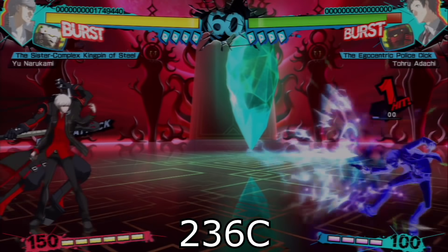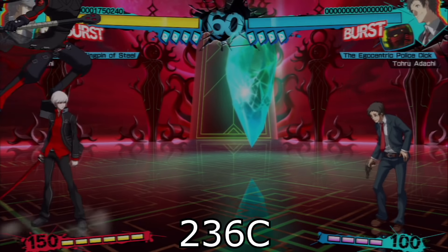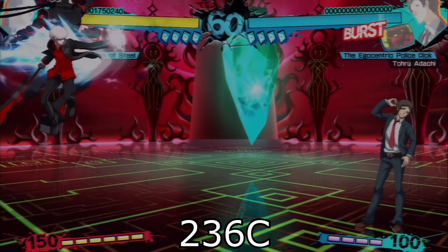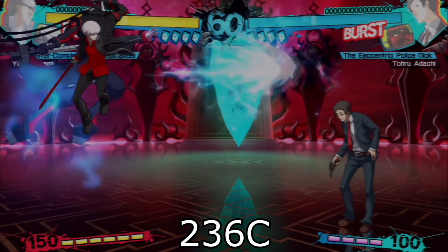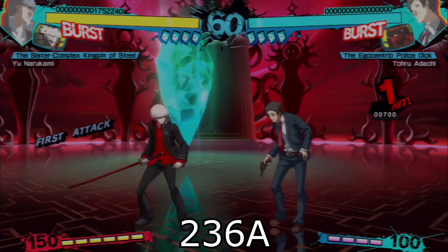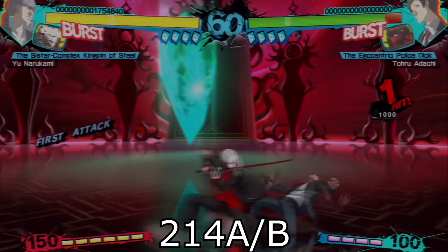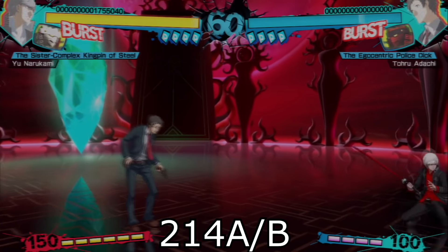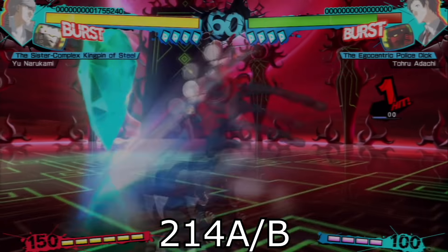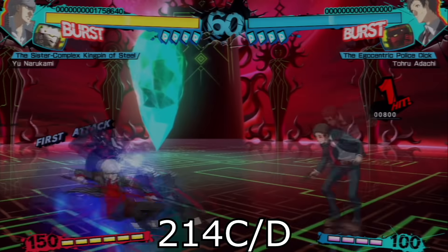Quarter Circle Forward C is a great move for spacing when used correctly. It can also be performed in the air, but be careful as Tiger Kneeing it does not provide you with any advantage. Quarter Circle Forward A is a great move for block strings as it is relatively safe on block. The Raging Lion is great for combos but should be used sparingly on its own unless you see huge gaps in the opponent's defense. Swift Strike can be used to slide under certain moves such as projectiles, but similar to the Raging Lion should be reserved mainly for combos.